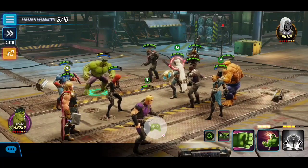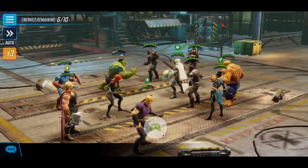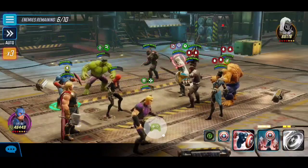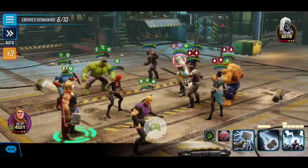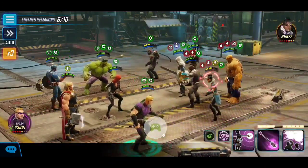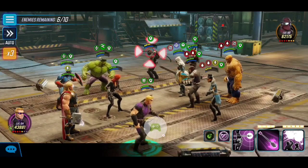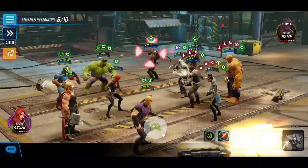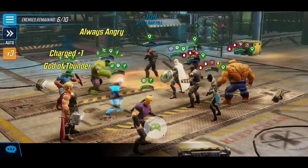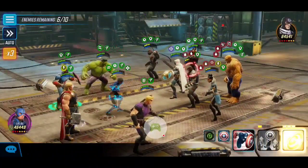Finishing off Doom! Now that leaves the last six: Taskmaster, Shuri, Bullseye, Heimdall, The Thing, and a lieutenant. The big priority target to take down is definitely Taskmaster because he has blind. I stunned Taskmaster first, and I'm also going to use Thor's stun to try and hit Shuri - unfortunately it didn't land. Shuri and Taskmaster are the two we have to worry about in the beginning. If you get Hawkeye's ultimate, use it to blind whoever isn't already blinded or stunned.